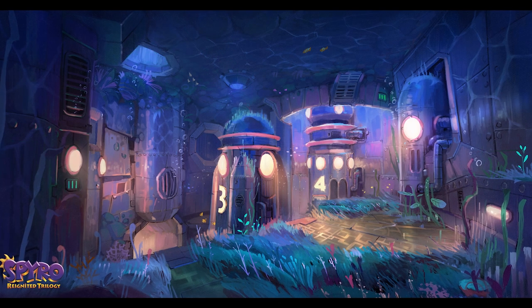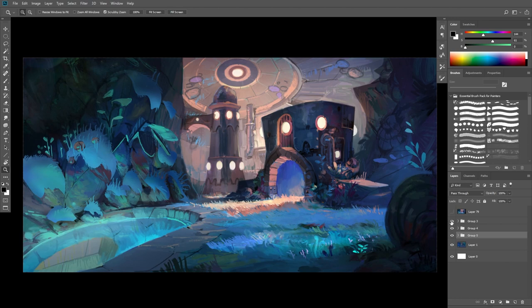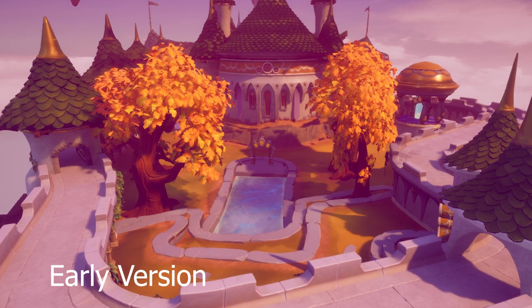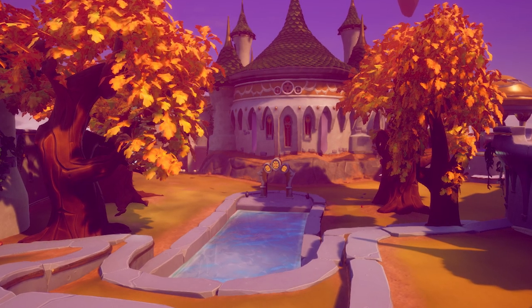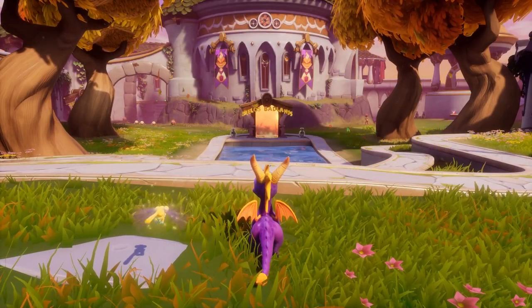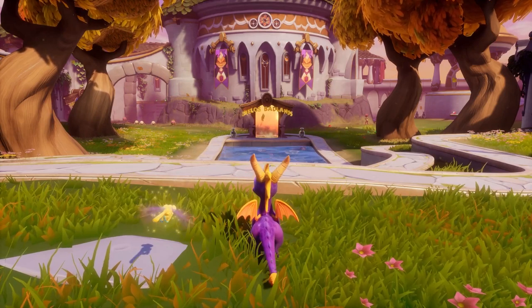One of my favorite levels was Aquaria Tower — I just had so much fun working on it. The underwater theme was really cool because there were so many ways to express myself artistically with large surfaces begging for cool details. The concept we went back on the most was Autumn Plains; there were a lot of back and forth between concept artists and the 3D team to make this level as faithful as possible to the original material, since we knew how loved this hub was. Anyway, I hope you learned a few things, and if you're a Spyro fan, let me know if you finished the game 100%!